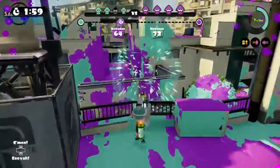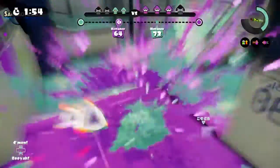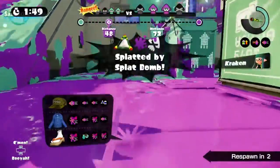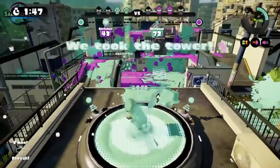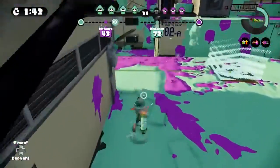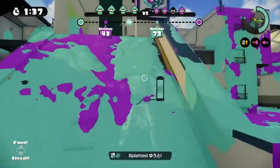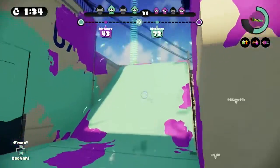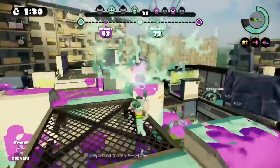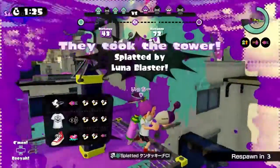Run Speed is also good because faster movement helps in general and it helps you flank, move around enemies, and win one-on-one situations. Swim Speed and Run Speed are probably the most helpful abilities for this weapon. Defense Up is also very good — it can help in one-on-one situations, and if the enemy has Damage Up, Defense Up can counter that.